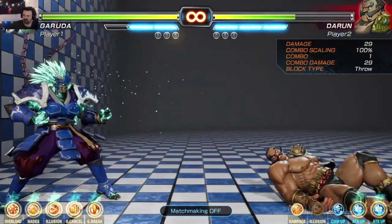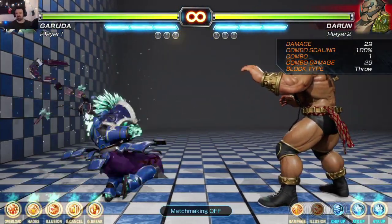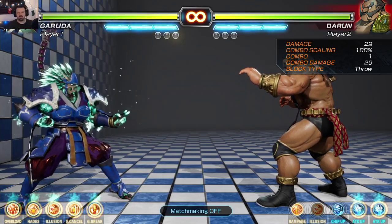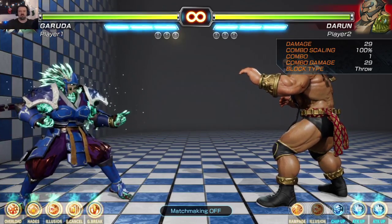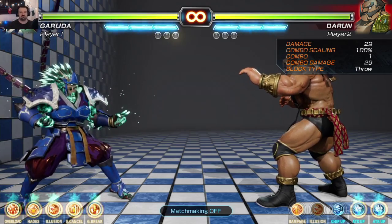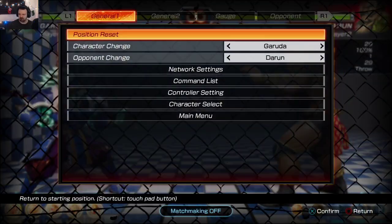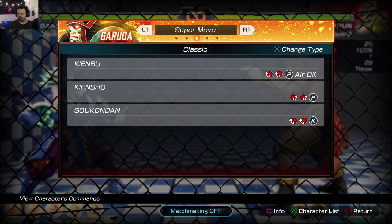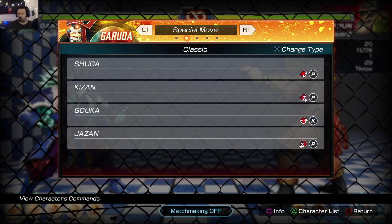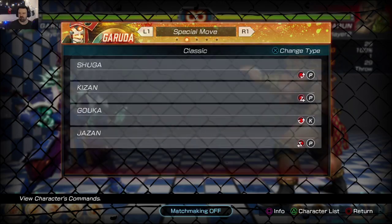Honestly, his best attack would be dashing forward into a block string with the stabs, and then trying to hit-confirm into super cancel. Every once in a while go for a jump-in, maybe cancel into the air super. But he doesn't seem very good to me honestly. Which is a shame because he used to be really good. Back in the original game he was the boss character, and he doesn't seem that good at all. I'll give him a shot, but I don't know how well I'm gonna do online with him.